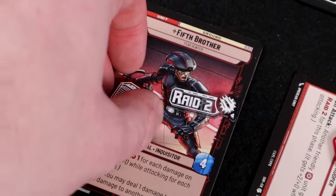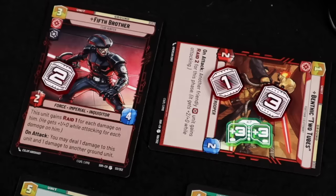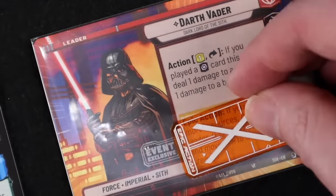Made of a sturdy plastic with etched-on lines on both sides, this set includes tokens that cover shields, damage, experience, temporary modifiers, initiative, and epic action tokens that cover the whole box.